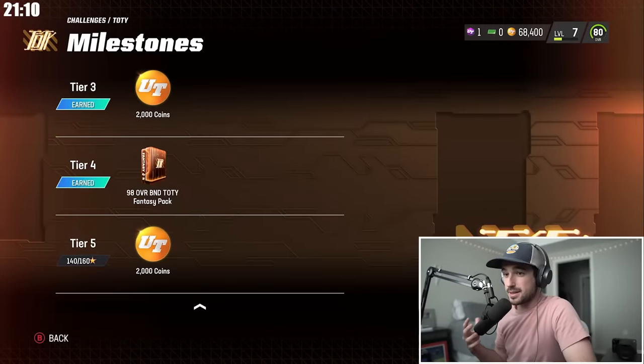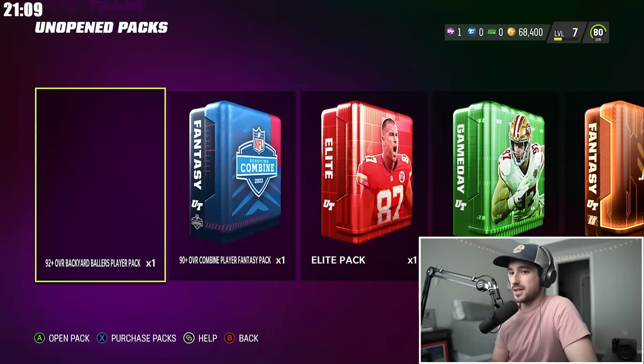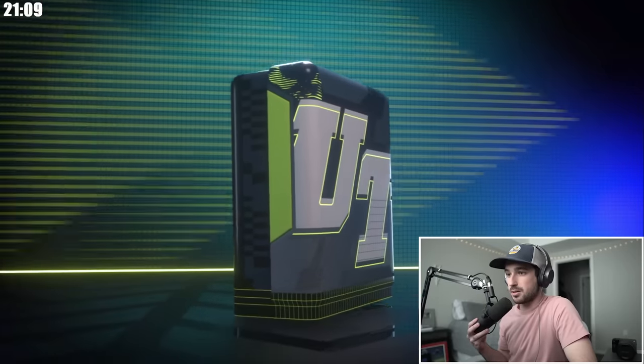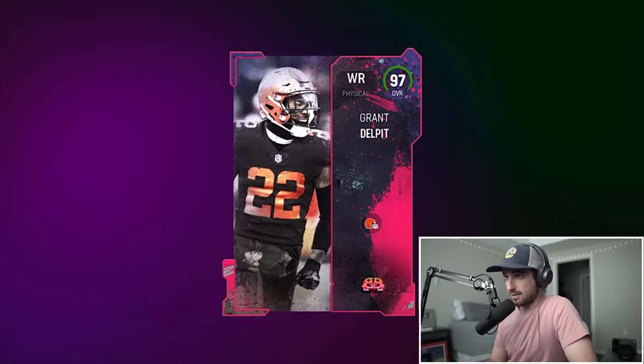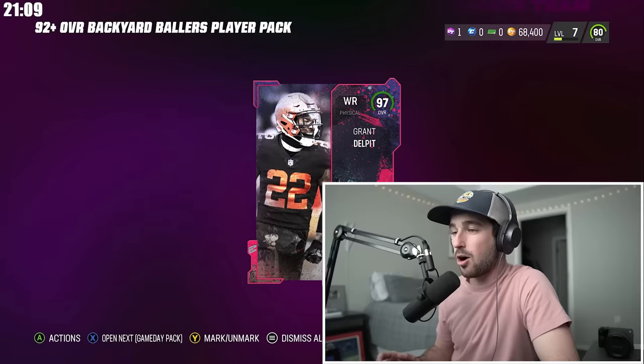We got our 98 overall B&D Team of the Year fantasy pack, plus a few more packs to open from the field pass, from rewards, and from the solos. Starting with a 92-plus overall Backyard Ballers pack — 97 Grant Delpit!